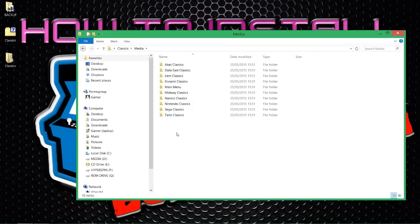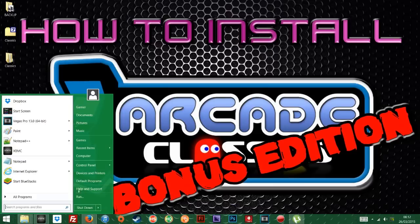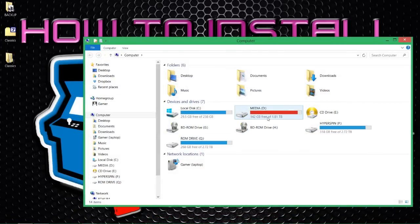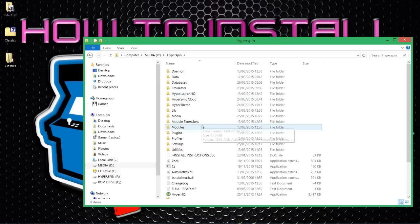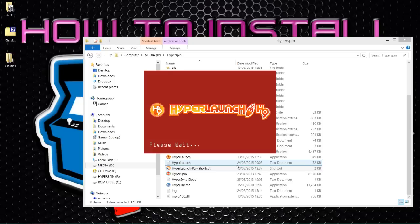This tutorial is mainly to show you how to add more systems to your wheel. In previous videos we've had all the default wheel settings set up. Let me load up HyperLaunch HQ so we can explain this quickly. I'm trying to fly through this one with as little waffle as possible, but I still want to give you all the relevant information so you can go off on your own and start making things. Our D-drive HyperSpin setup - this is what we've got so far.